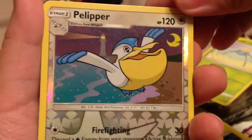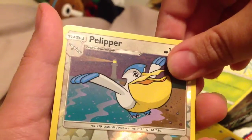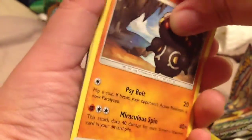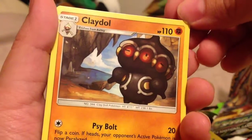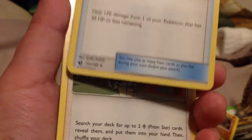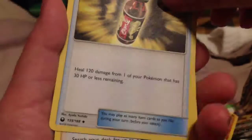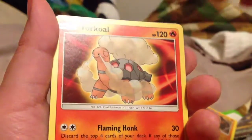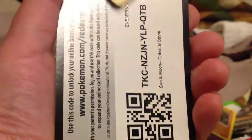I want to stop. Pelipper — evolves from Wingull — 120 HP. Claydol, 110 HP. Lisia and Erika's Hospitality. Retarded Energy. Last Chance Potion — heals 120 damage from one of your Pokemon that has 30 HP or less remaining. And Trainer — Torchic, Flaming Honk, Steering Flame — and that was it!